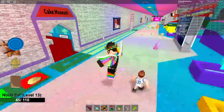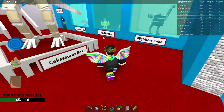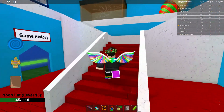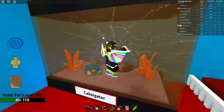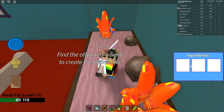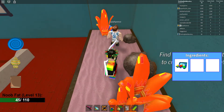You're going to want to find those three ingredients you have to find. What you're going to do is go to the Cake Museum. Go up these stairs. You're going to go through the glass. You're going to click on these eggs. Pick up. They're going to be over here. You need to find the other ingredients. The egg will be in there. So, you're going to need two more.